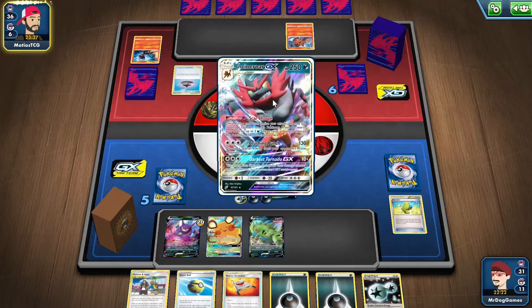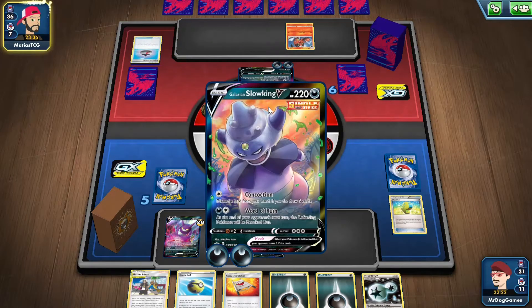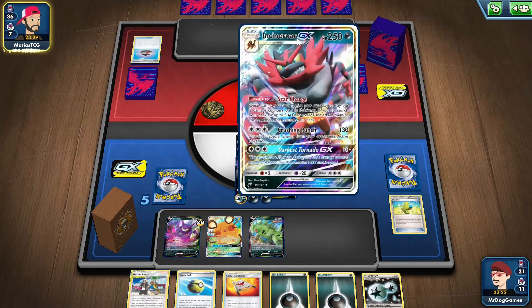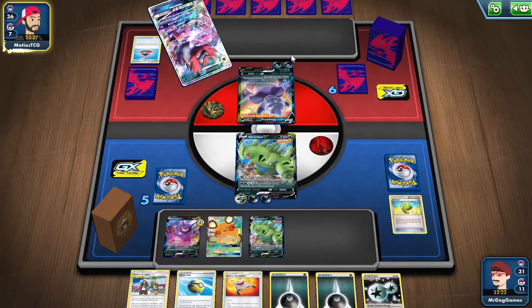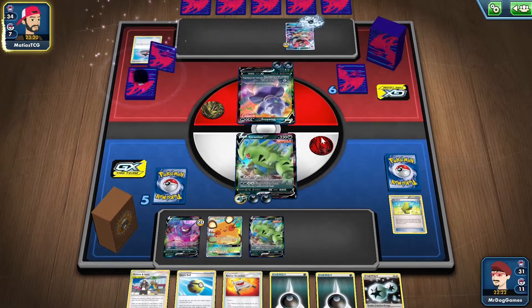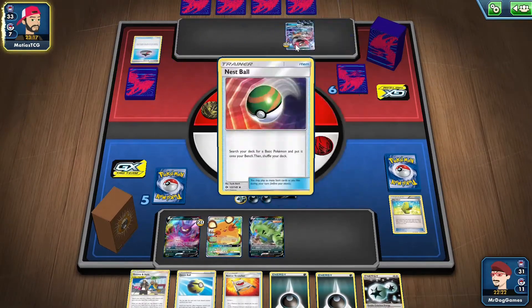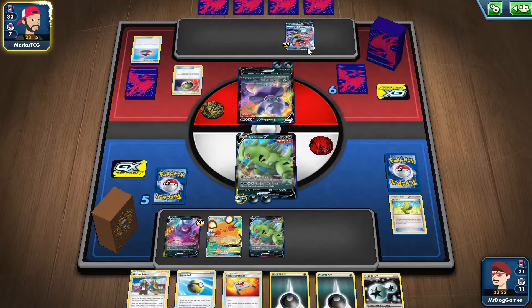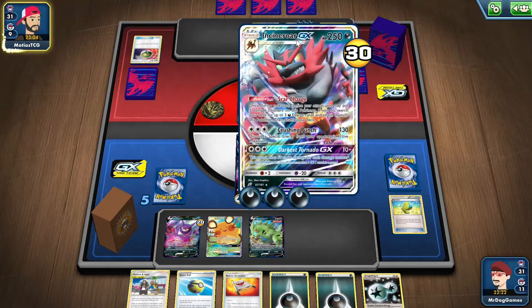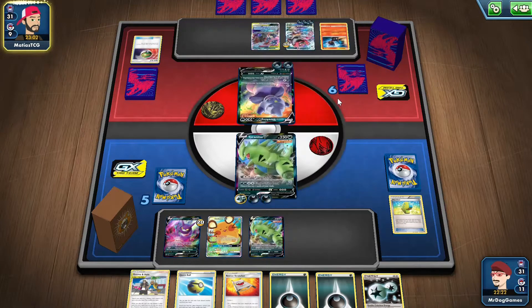We can retreat with the Float Stone so we don't get knocked out with Word of Ruin, so it'll be not too bad. We can actually knock that out if we get our Boss's Orders. I think he's going to attack with that — maybe just to discard my energy. You need to be careful about that GX attack, though, because the more damage he gets on himself, the more damage it does.